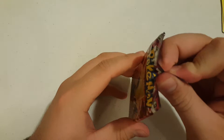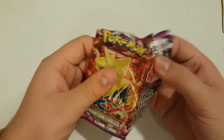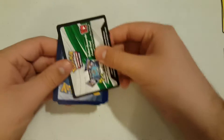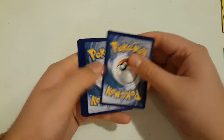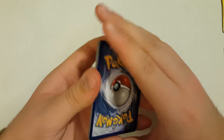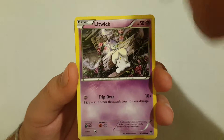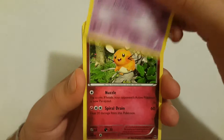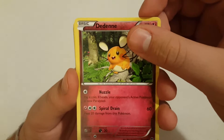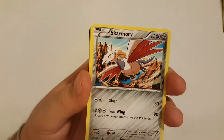Alright, our last pack here — the Phantom Forces. Hopefully we can get something good. Last time we opened the Manectric Phantom Forces pack I think we got a good pull but I can't remember what it was. We got a Litwick for our first card — the Psychic Litwick. I actually had a deck with a Chandelure, Litwick, and Lampent and it was a pretty good deck to work with. We also got Skarmory and Bunnelby — not the best Bunnelby to have right now, but it's a pretty cute looking card.